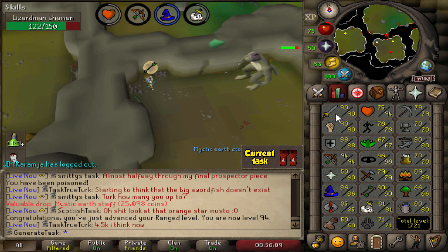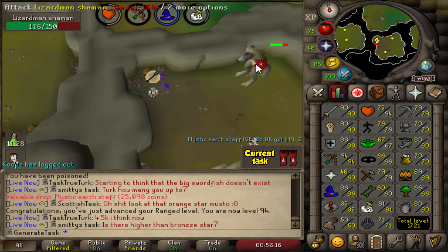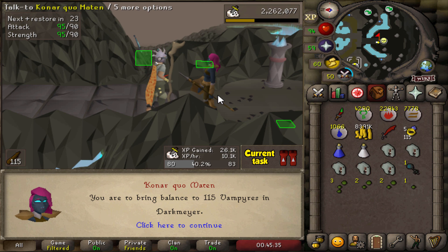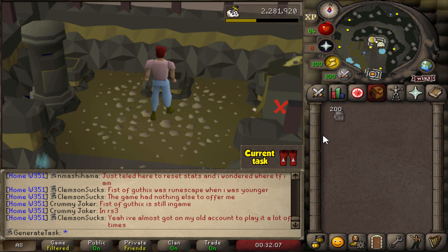We have 54 Shamans left — can we get a Dragon Warhammer? Probably not. Vampire task in Darkmeyer — can we get the Blood Shard? Is that going to be the spoon?